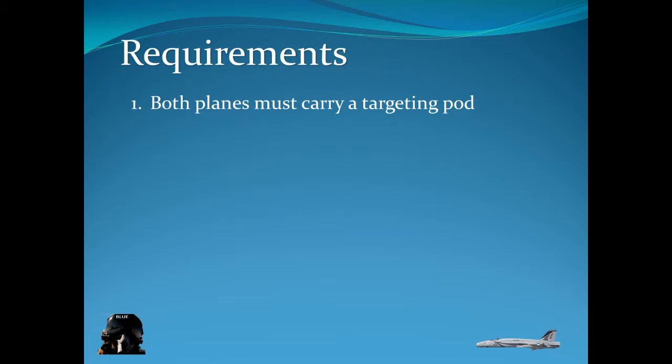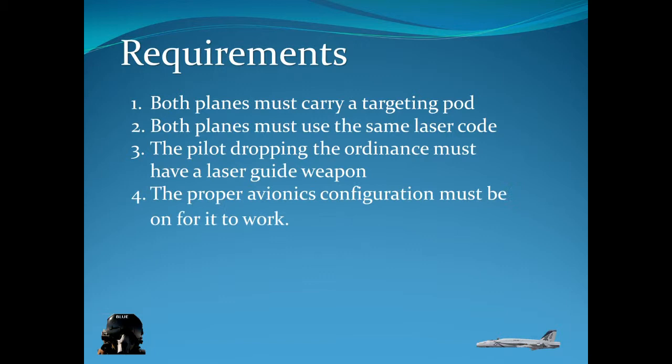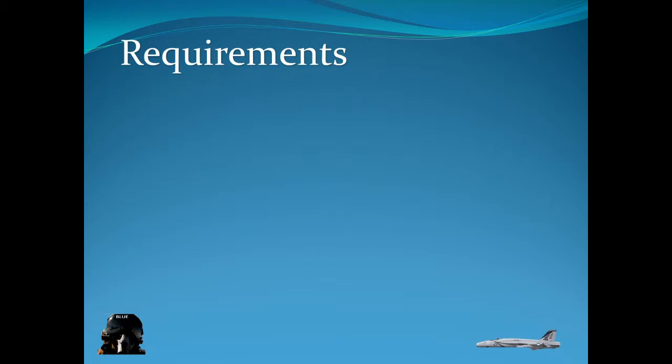Some requirements: both planes must carry a targeting pod if you want to pick up the other one's laser target. Both planes must use the same laser code — that's how it picks it up; it listens for a specific code when it detects a laser. The ordnance dropped must be a laser-guided weapon — it stands to reason that if you don't have one it's pointless. And the proper avionics configuration must be set: you have to have air-to-ground, your FLIR on, your LTDR on, and your LST on depending on what you're doing.